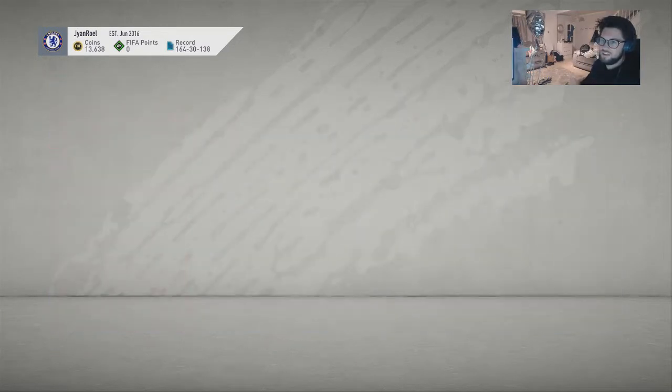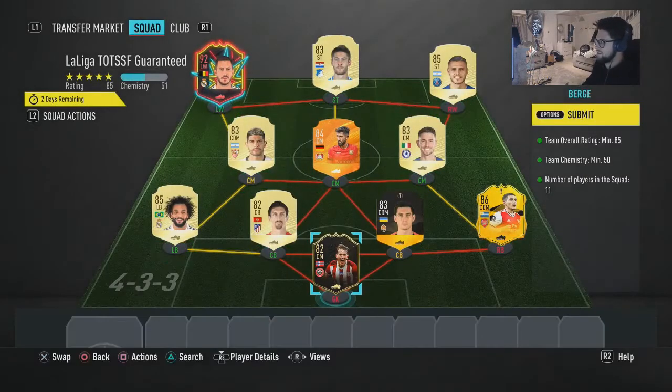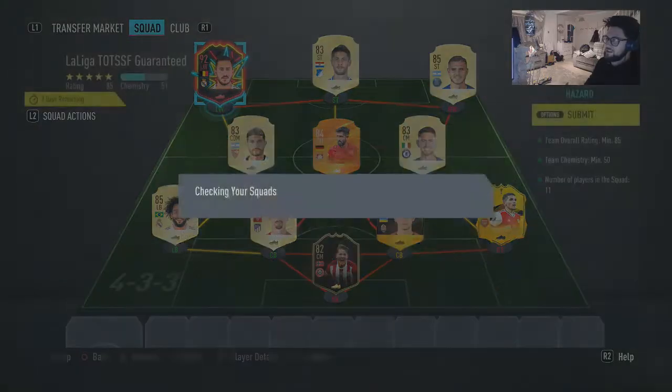I'm going to show you the squad which I put in here. You can copy it if you want, but obviously there's going to be a couple of the Hazard which I'm not going to use anyway. A lot of these players have got from 82 to 88 - well all of them got 82 to 88 SBC. So I'm going to go submit that and see what we get.